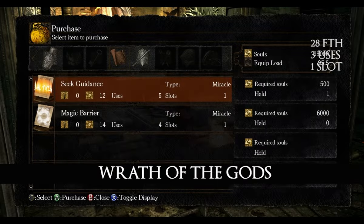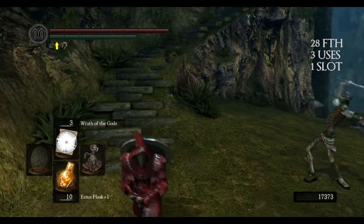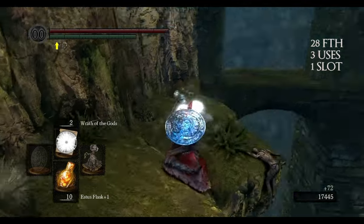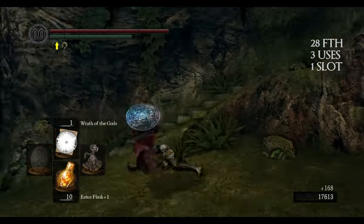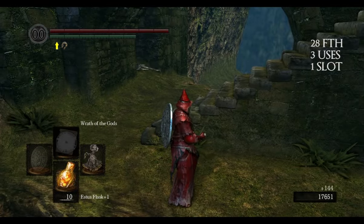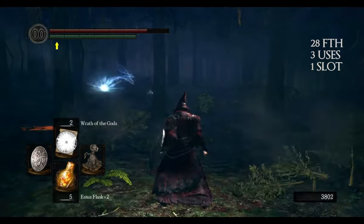Wrath of the Gods is sold by Rhea for 10,000 souls. This miracle is a better version of Force — it does not only knock down enemies but also deals damage in an area around you. As well as Force, it can be used to deflect sorceries.